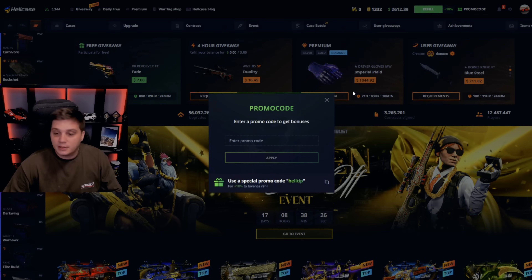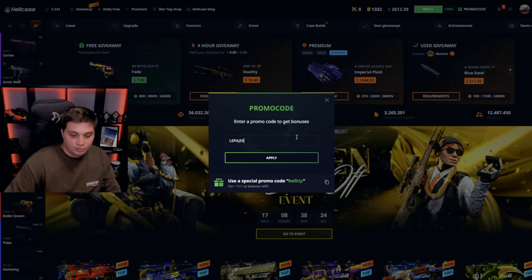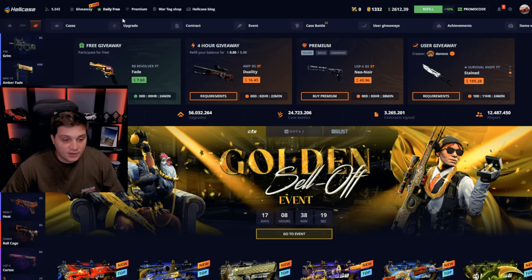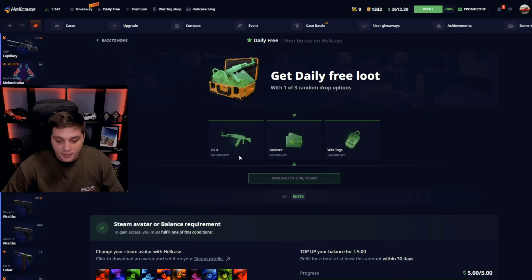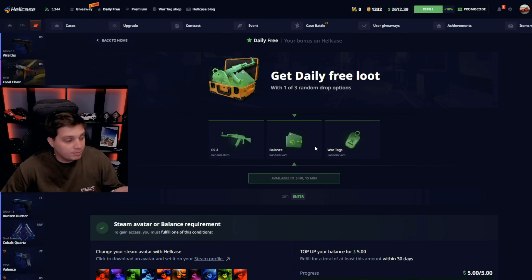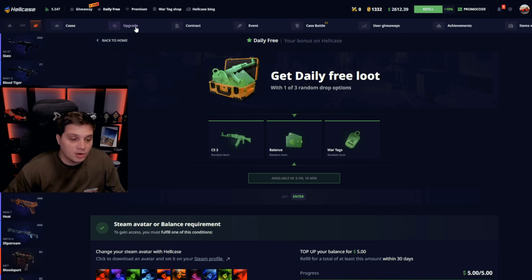Also if you click promo code here, you can use code Lepagy, click apply, and claim a free 10% deposit bonus, free 70 cents, free cases daily. You can get random CS2 skins, random balance, and a random vortex. I see some people pull really good skins here, so good luck, try your luck.